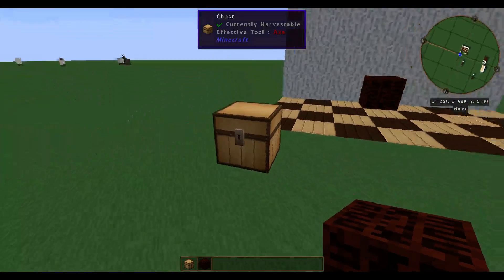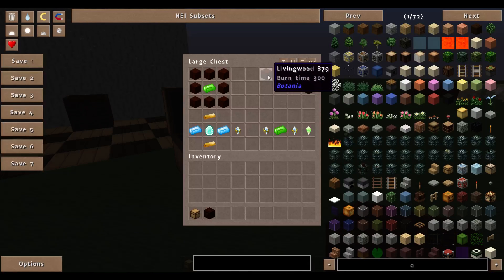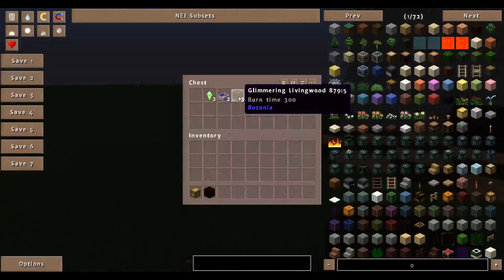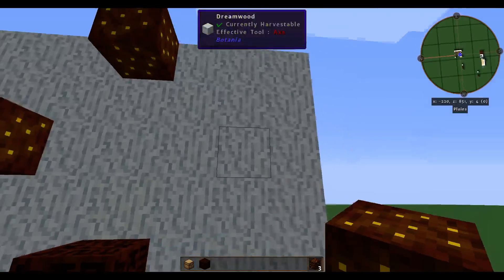Next thing you're going to need is three Glimmering Livingwood, like this. Which is just simply one Livingwood and one Glowstone to make one Glimmering Livingwood. We'll place it here, here, and here.